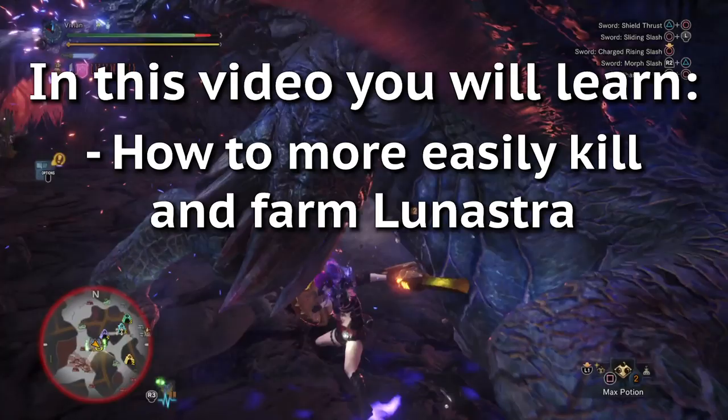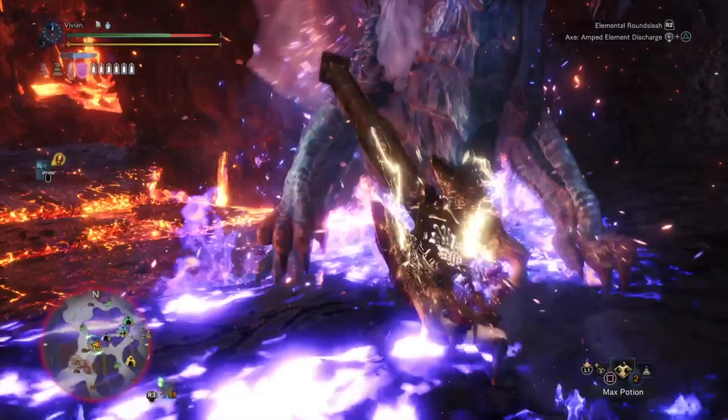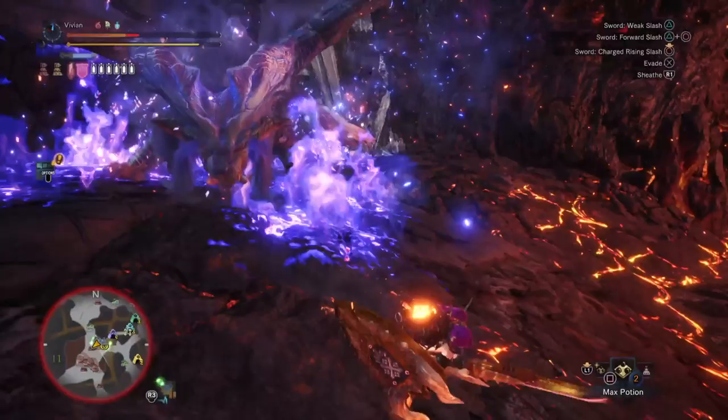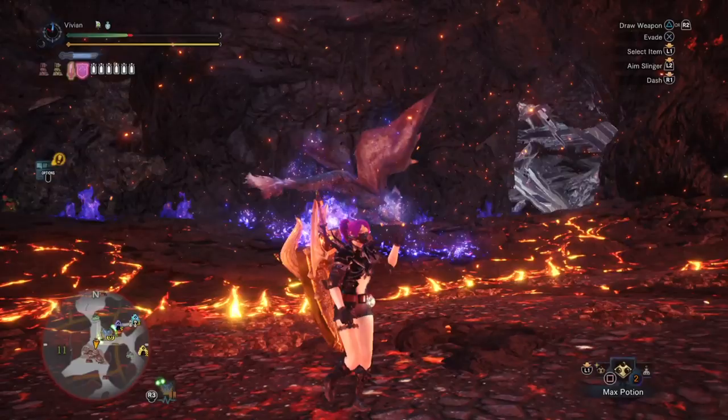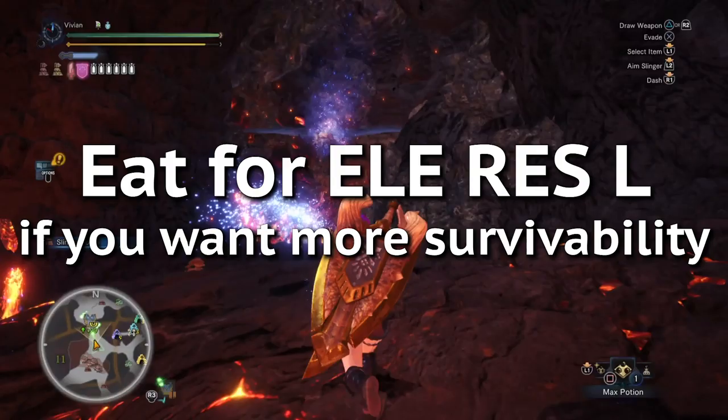Let's start with not carting, because you do 0 DPS when dead. With normal Luna, we don't really think you need defensive skills. The arc-tempered version that releases later is a different story, but all of normal Luna's damage is easy enough to play around. If you are struggling and do want to run defensive skills, run Health Boost 3 first — it is the biggest return on investment. Then maybe eat for Elemental Resistance Large; a 15% damage reduction on fire damage is very nice.